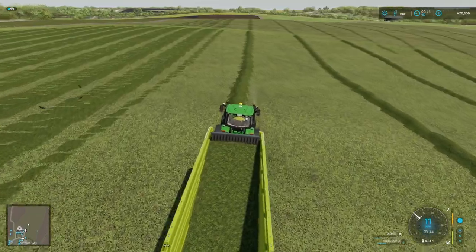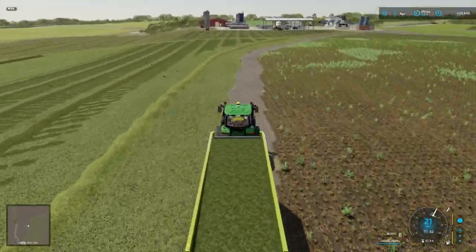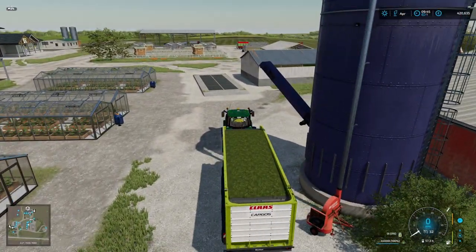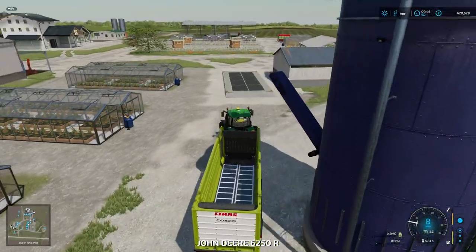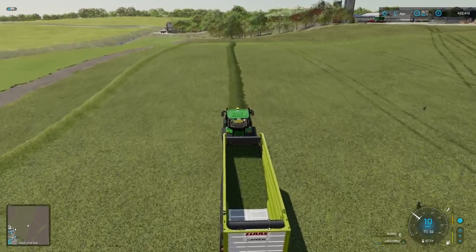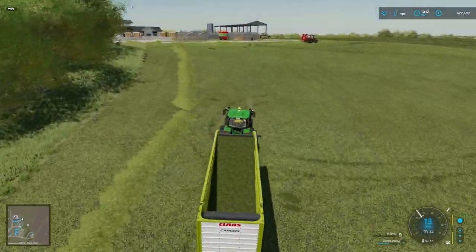This is quite a big jump up in capacity. The last forage harvester we had was 16,000 litres; this one is 44,000 litres. Because we've done such a good job looking after this field — even though it's on substandard silty clay land — we've got some good yields and lots of grass. Each row was about three quarters of a load to fill up the forage harvester.